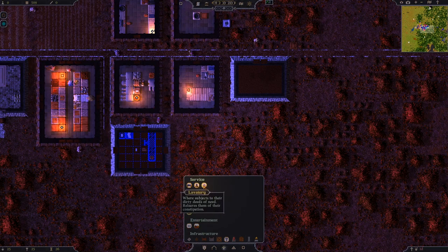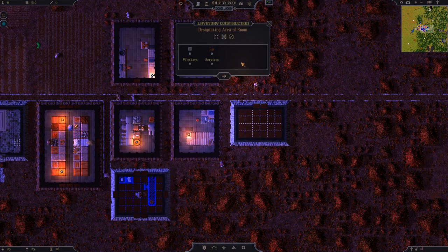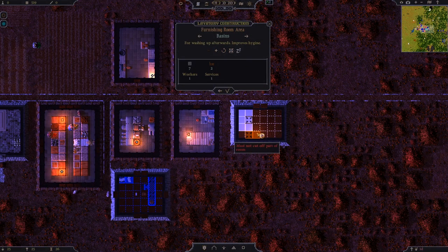Dormitory, graveyard — I haven't actually made a barracks for them to sleep in yet, but at least they can have a poo, which is the most important thing. Latrines. Basins! That means they can be very clean indeed. They also need workers.